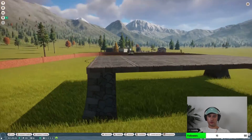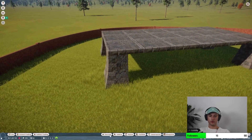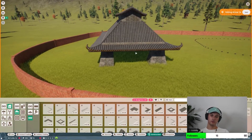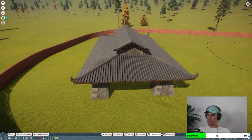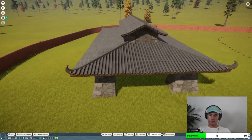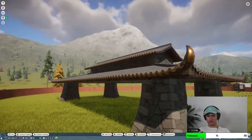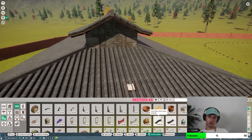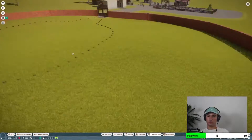Alright, so we have these pillars, and we get a roof going. I think this roof is a little too tall. We gotta decor it up. I feel like that's kind of short. Nah, it's not, whatever. A bell, a painting — you know what, we'll decor it up later when we unlock some more stuff.